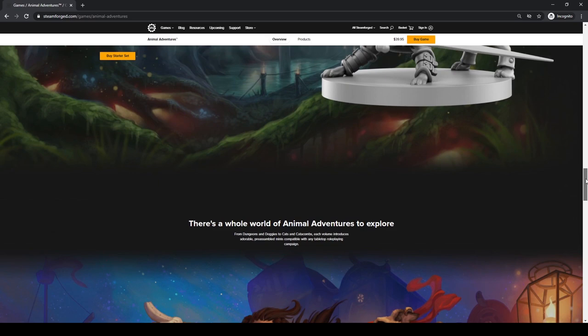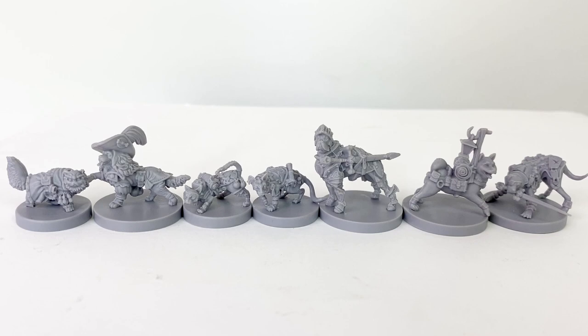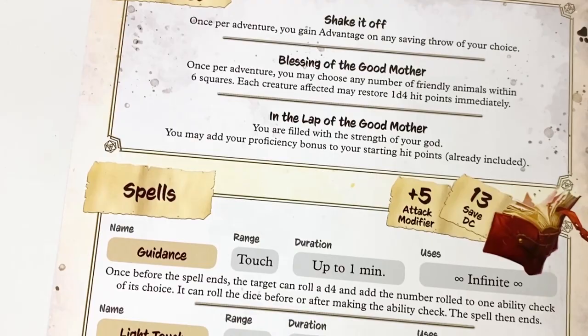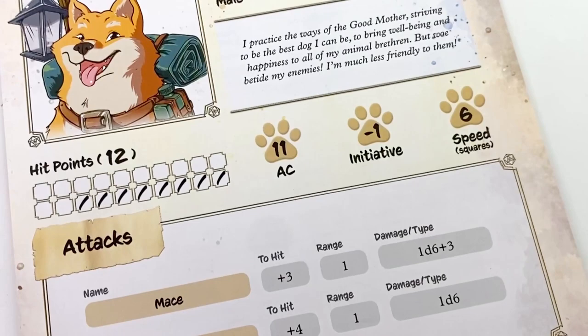Steamforged Games does have their separate sets of dog and cat minis that you can purchase, and these minis are pulled from those sets and are identical to them, though Chantilly the Lab Fighter is exclusive to the starter set. Each of these characters has their own character sheet that's really nicely detailed with all the information the player needs at first level. You get all the vital stats in an easy-to-read format, their attacks, equipment, spells, and special abilities. There's some flavor thrown in as well to help flesh out the personality of the player's chosen character. One interesting thing the designers did was change the unit of measure for speed and range from feet to squares, which should simplify things for new players. The sheets are printed on nice paper stock.